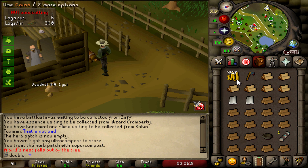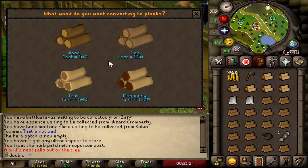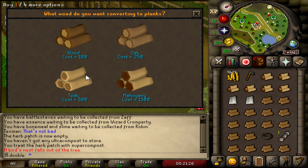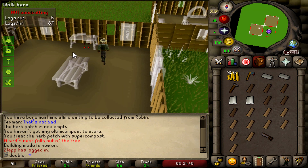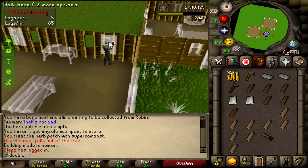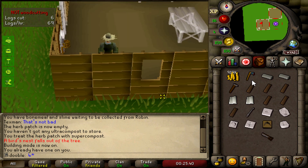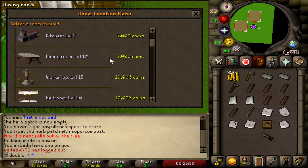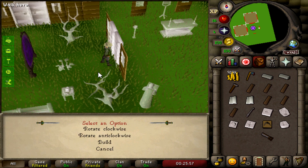I just realized I never showed you guys my cash stack after the fire making — we almost had a million GP, so 900k, not bad. I'm gonna make this inventory of planks quick. First things first, I'm gonna make a workshop and make the tool stores so I can get the molds for crafting. Made sure to grab all the molds and the glass blowing pipe.